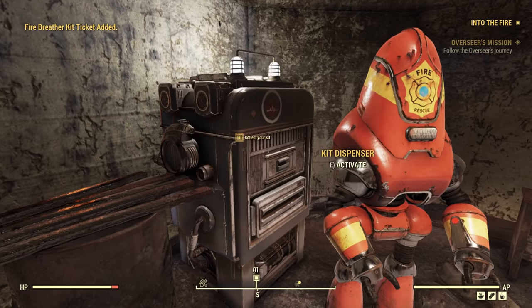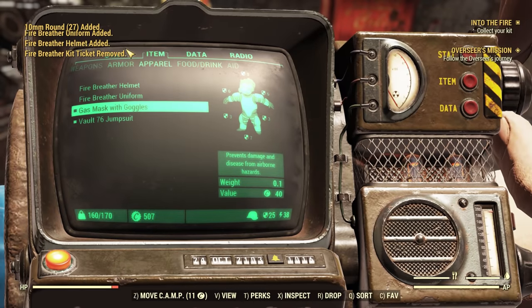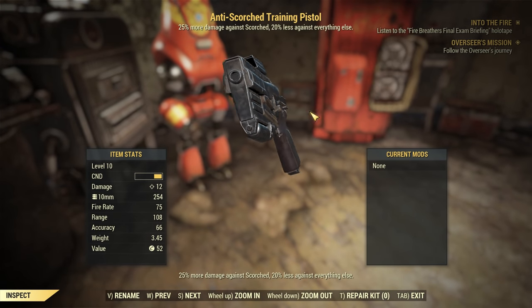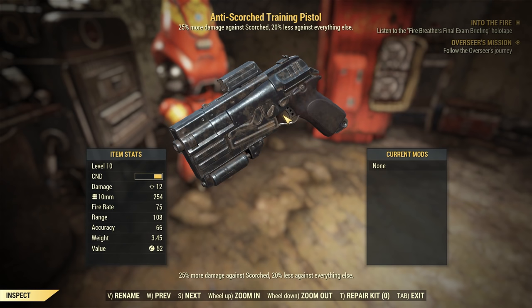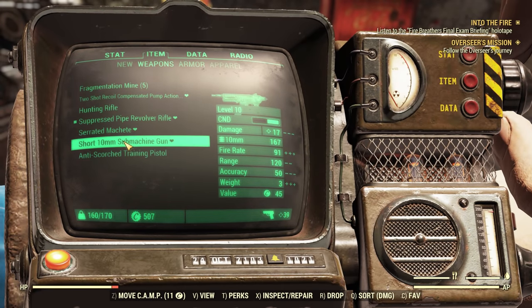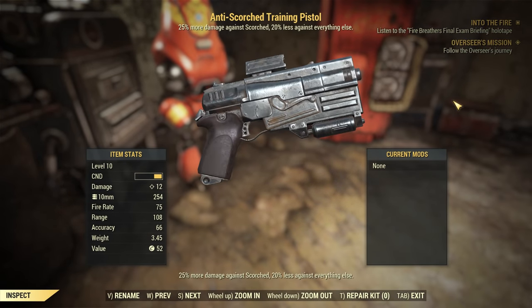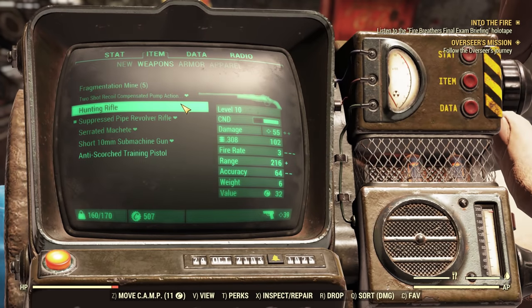He gives me a ticket which dispenses the equipment I'll need for this training exercise. He gives me a fire breather uniform, a helmet, some 10mm ammo, and also an anti-scorched training pistol. So this is a gun with a scorched receiver — 25% damage against scorched, but 20% less against everything else. Genuinely not very good, this gun — I'm not going to lie. We've actually got much better weapons than that. And it's automatic, so we don't even have any perks to make it better right now either. We're just going to leave that for now and go with the regular weapons we have got.